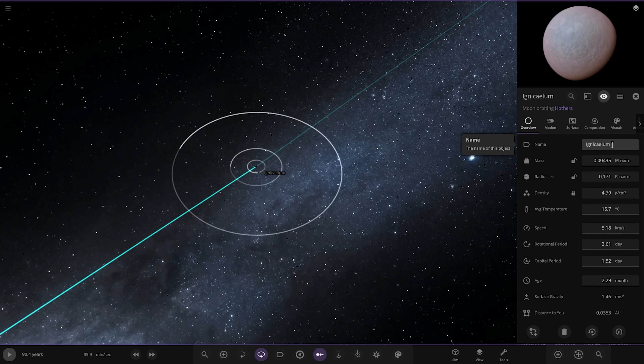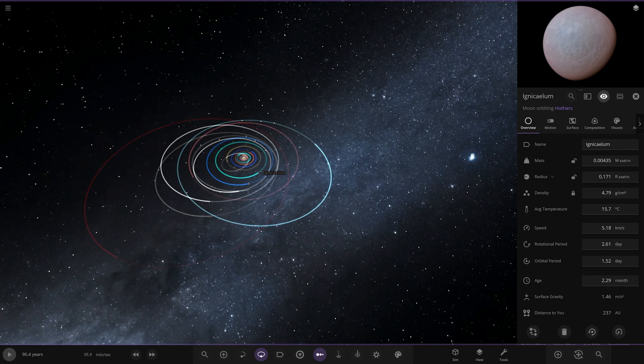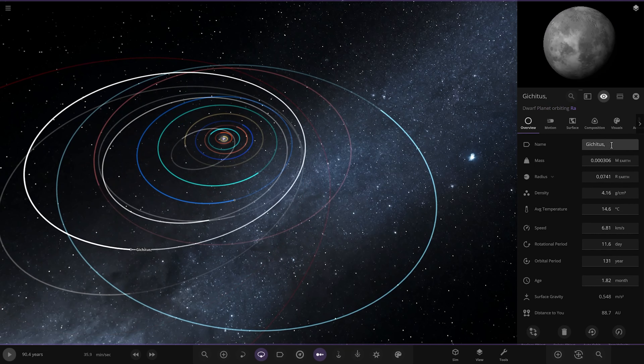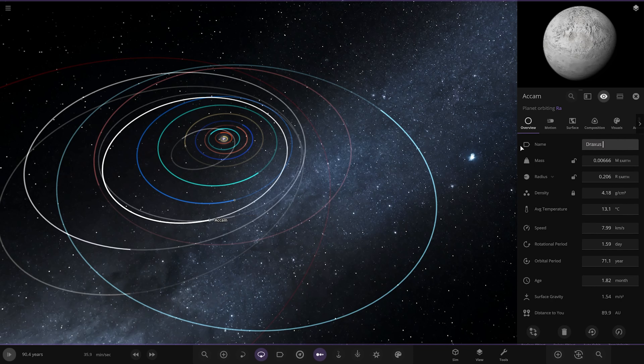Sulphur also gave some names for the dwarf planets. One is called Gish-Itas, which we'll assign to a random dwarf planet. Another is Dravegus, assigned to another object. And the last name given is Draxus, which goes to another one. We're just naming them at random across the outer solar system.